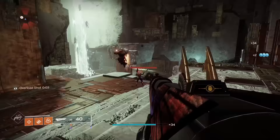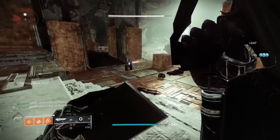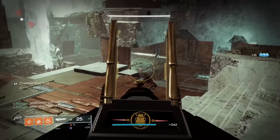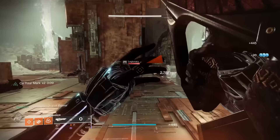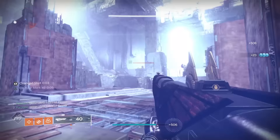Vigilance Wing's catalyst grants Ensemble and provides bonus stats when near allies. This is a good catalyst because Vigilance Wing is a better gun when standing near allies. However, the bonus from Ensemble is still not the best in the world because Ensemble is a bad perk. Because of the playstyle-complementing nature of the catalyst, I'm going to have to put it in B tier.